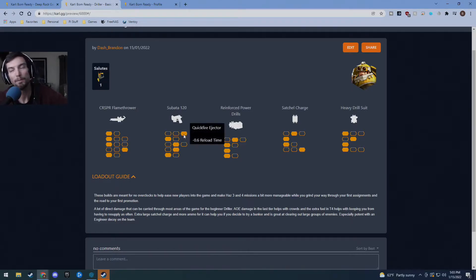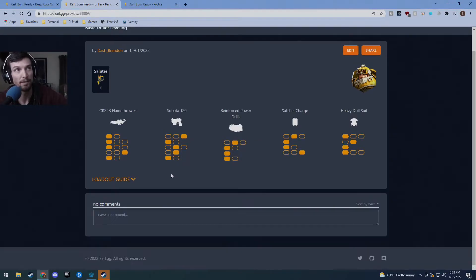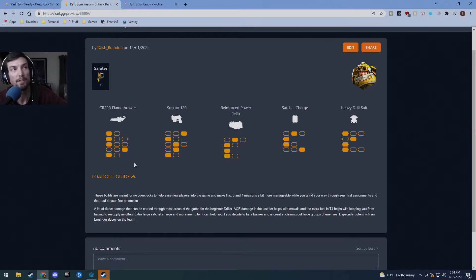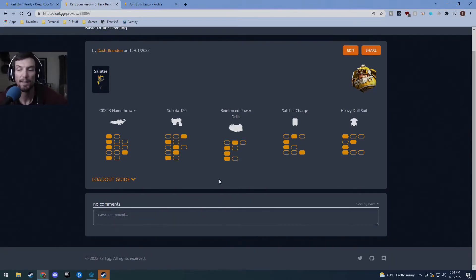Next we'll talk about the Subata. The Subata build can go pretty well into an overclock with explosive rounds that explode on reload, but it's just as good without it. You're going to go with faster reload so you can get that damage out faster, more ammo, reducing base spread and recoil, a little more direct damage, and then 50% direct damage to burning enemies. This combos really well with your flamethrower - you set them on fire, then whip out your Subata to finish them off. It adds heat and extends the burn duration, so the bonus damage is actually fire damage. You don't want to shoot fire damage at something someone is trying to freeze until it's already frozen - then you can do a thermal overload by catching them on fire for massive damage.